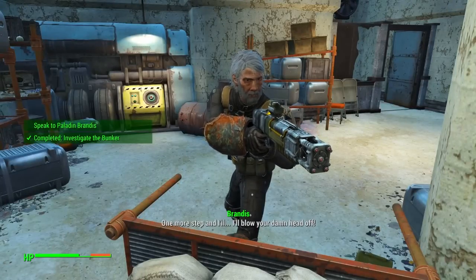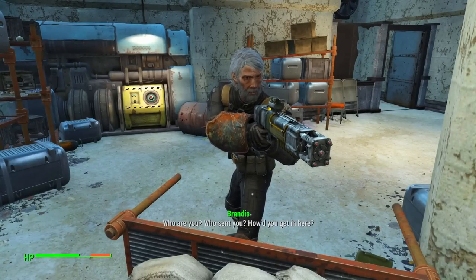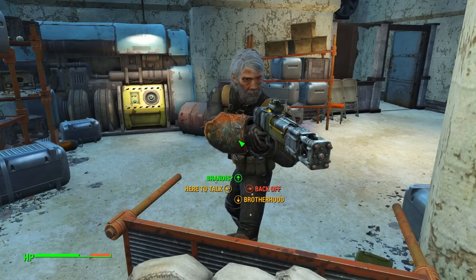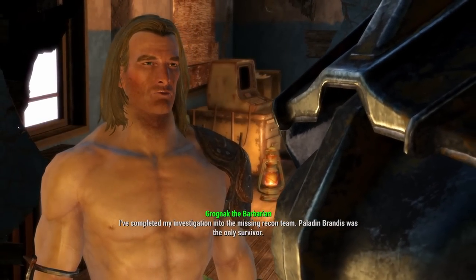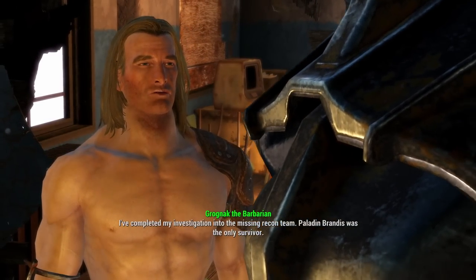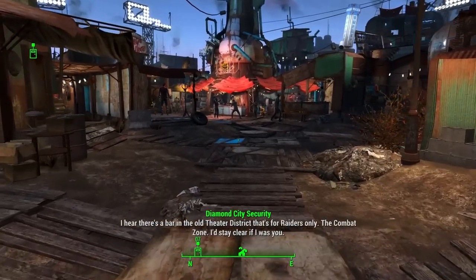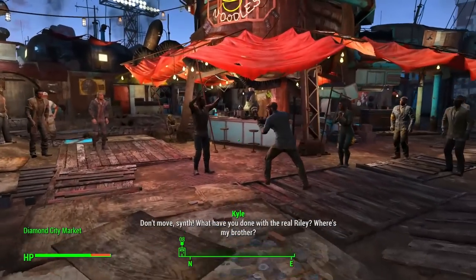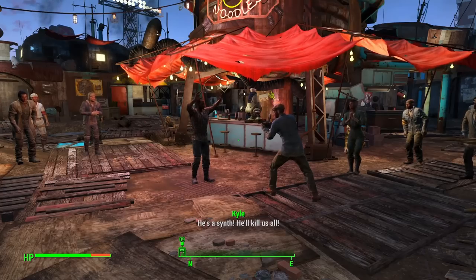Offended, I return to the police station. I ask Paladin Danse for more work, and he tells me to help out Scribe Haylen and Scribe Rhys first. I collect a flux sensor for Haylen and clear out a train yard for Rhys. Danse then tells me about a recon team that went missing about three years ago and wants me to find them. Eventually I find Paladin Brandis — he's not dead, but he might as well be, because now he's crazy and doesn't want to leave the hole he's been living in. I show Danse my findings and he thanks me for my service but has nothing more for me to do.